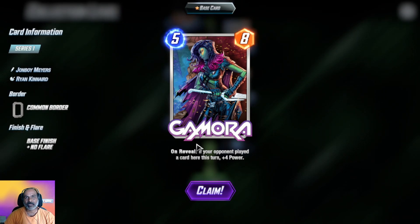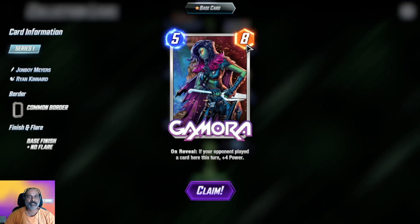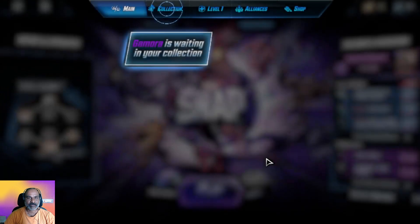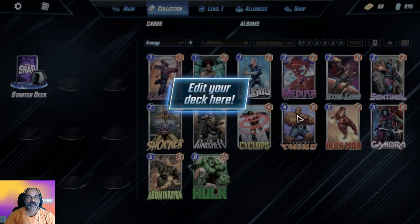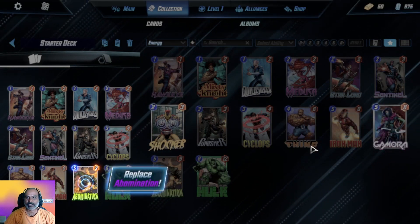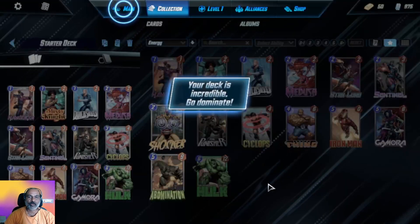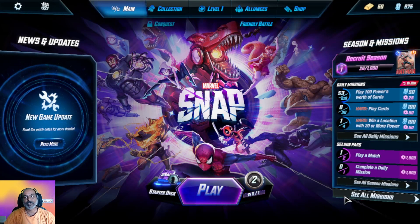It is like Hawkeye but with one extra power and more energy with higher power. That's Gamora. Let us go to the collection to edit the deck. Here is the edit option — your new card looks great. Here it is — replace Abomination with Gamora. Let's go and add Gamora to the deck.